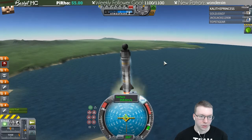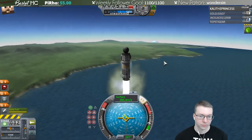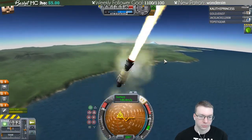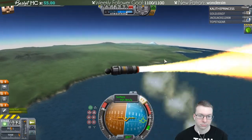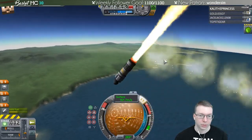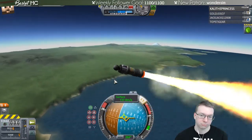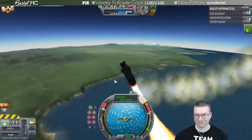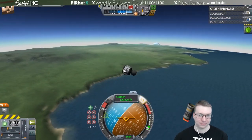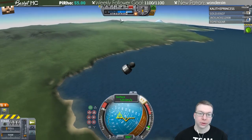We're not going as high as the first time, and I also don't have SAS. About to switch to the second stage. I have no fins on this part so it doesn't work as well — I think that's the issue. It's unmanned so then it's heading down and I do have parachutes. They are safe to deploy.